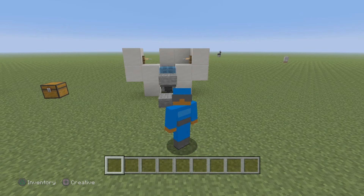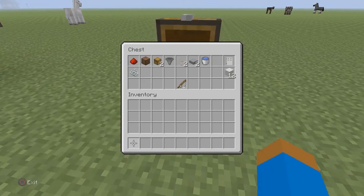That chest over there has everything you need to build this — the exact amounts so you don't have to guess. Everything you need is on screen right now. The only thing you have to add is four redstone. Everything is correct besides the redstone — you need four of them.